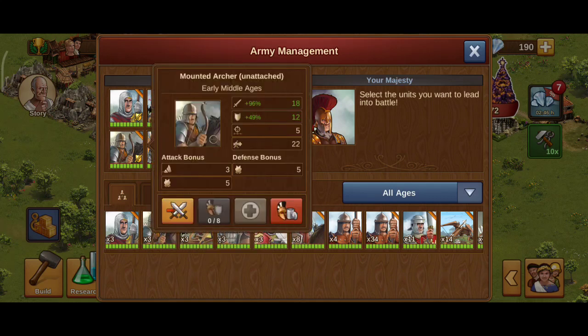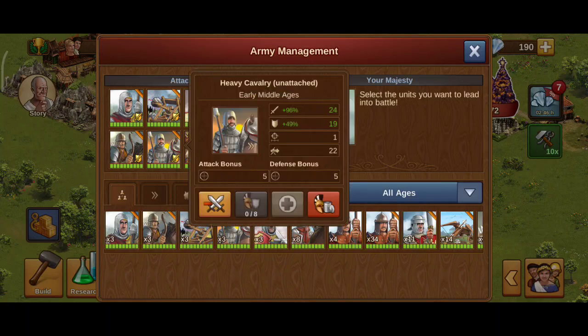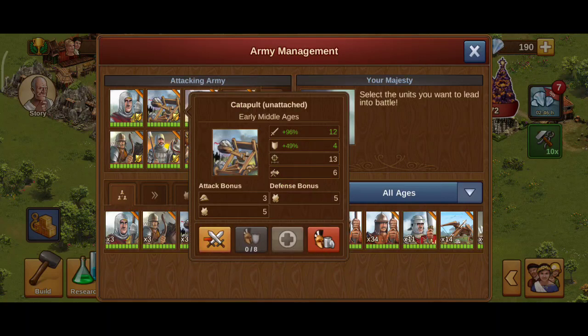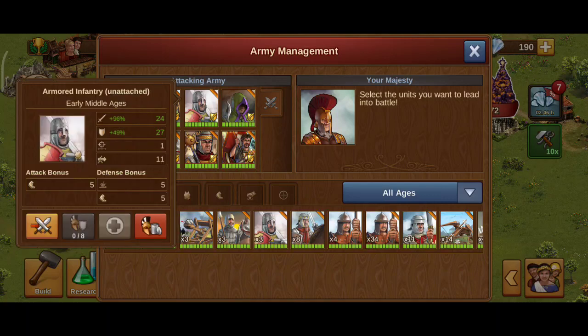Let's go and check. Mounted archer, which is the ranged unit for EMA. Next we have the fast unit in EMA. Here we have artillery and here we have the heavies — not two, but four.